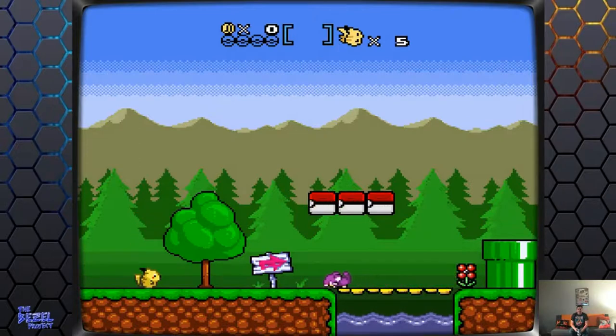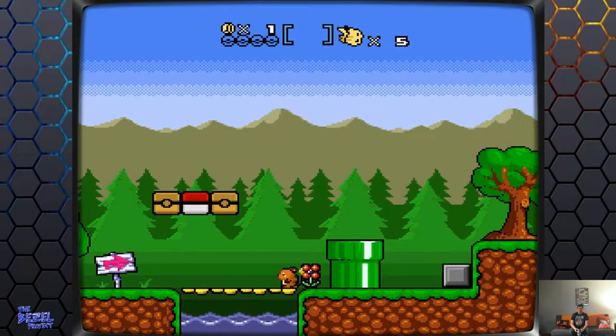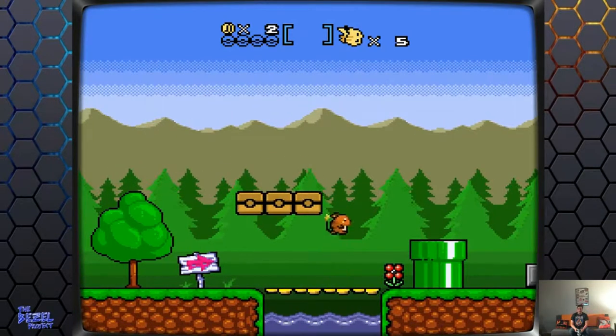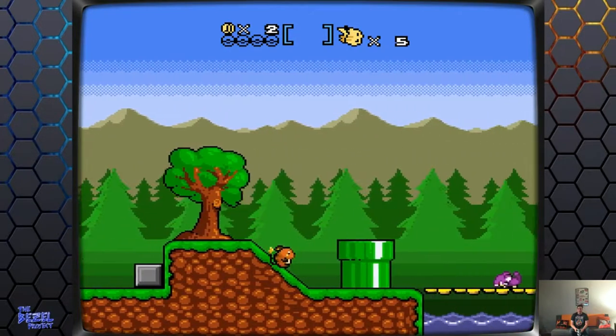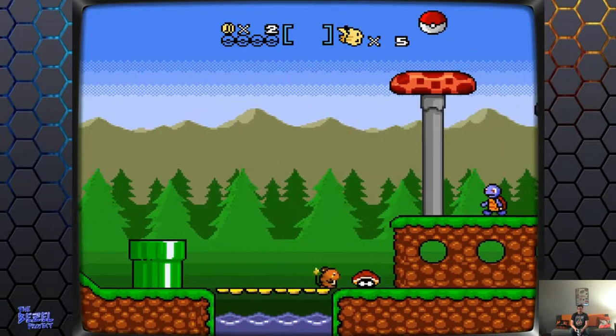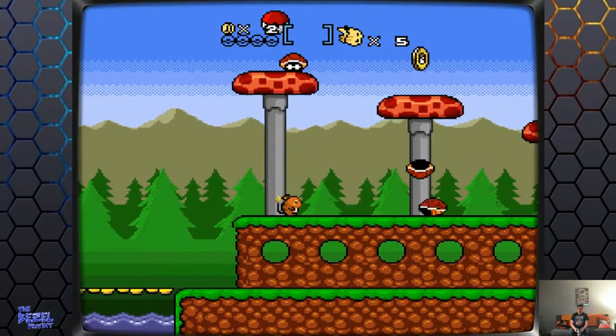Your first enemy is a Rattata — those are like the Goombas in this game. Your Mushroom is the Thunderstone, and of course the Coin Blocks are Pokeballs, because what else would they be? And the Koopa Troopas are Squirtles, because why not? We gotta have some Pokemon characters — let's just have Squirtle.